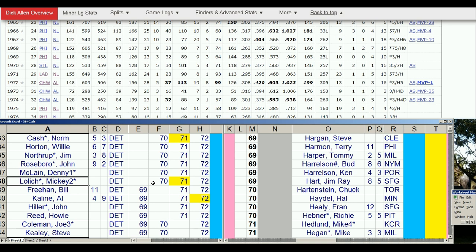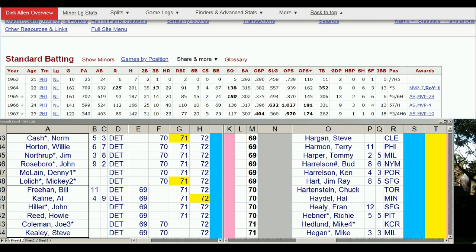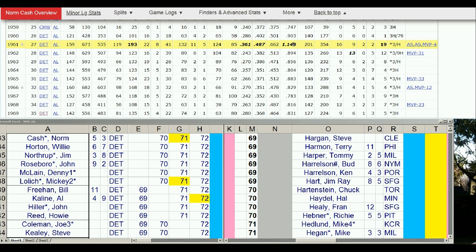Detroit — trying to get back to a World Series from 68. They see some reinforcements coming in 71 and 72, nothing in 69 or 70. The fact that Lolich — you get to extend him for two more years. And Norm Cash: this is great because Cash is getting up there in age. The fact that he bounces back in 71 — he's probably 35 years old around then. Actually, how old is Cash in 71? He's 37 years old, with a .903 OPS year. When you look at Cash, that's his highest OPS year probably since 61.